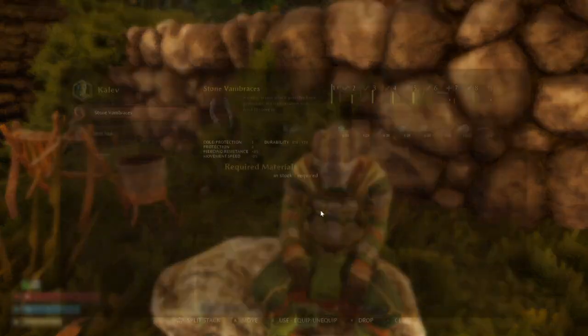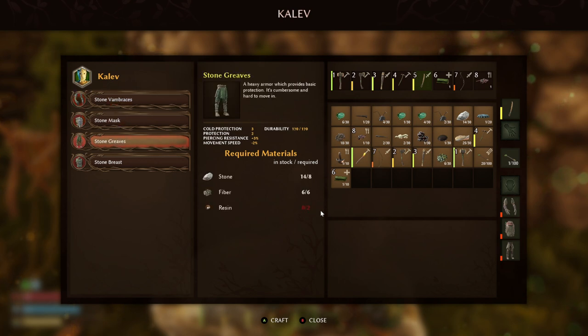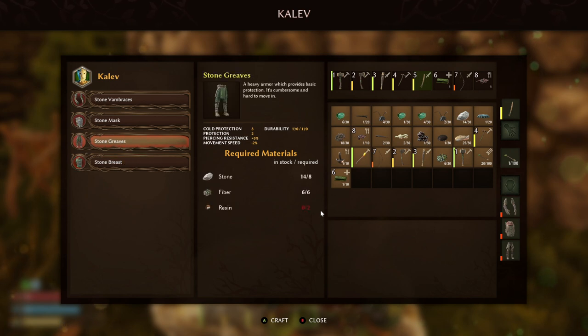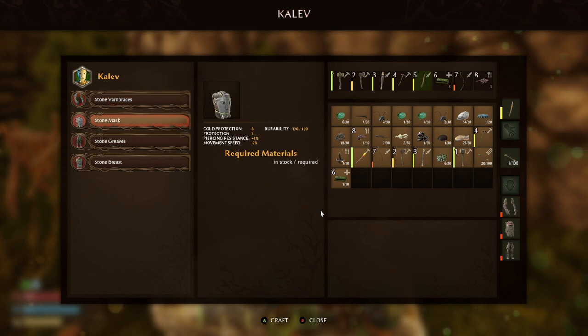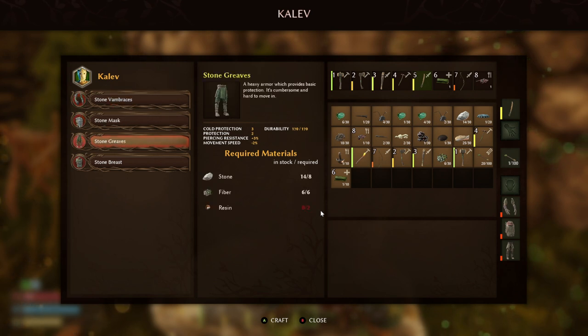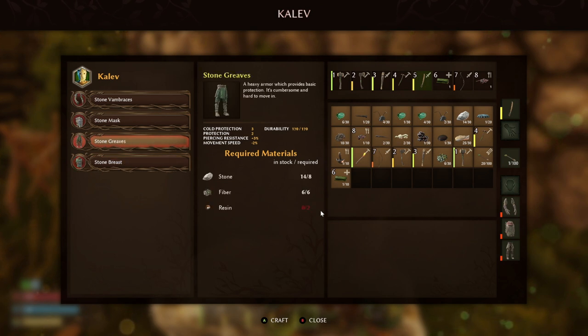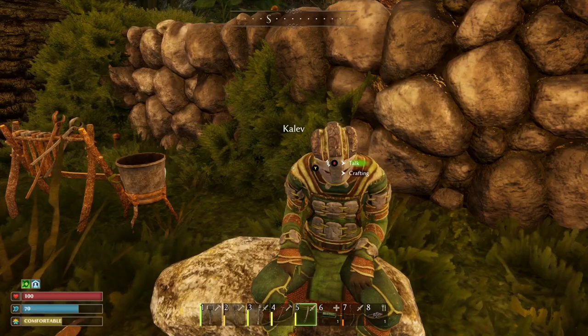The starting armours are pretty rubbish, only really for helping you in the wintertime, so you really want to go to Calv as quickly as you can to go and get the stone armour set. It does require a lot — you're going to need at least 40 stone and a good amount of fibre and resin as well. Always craft the chest pieces first, as they often have better stats than some of the other pieces, and a lot of the armour suits later will require different types of bug parts for the chest piece and the masks.